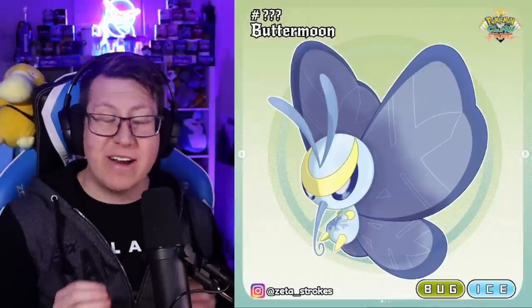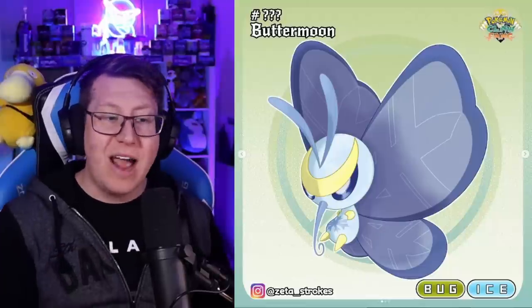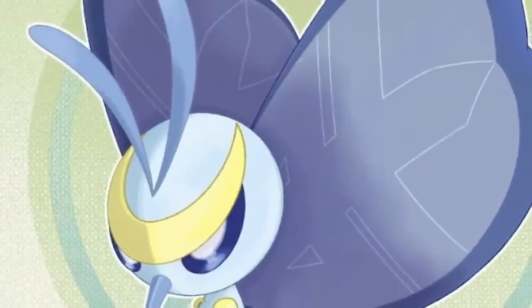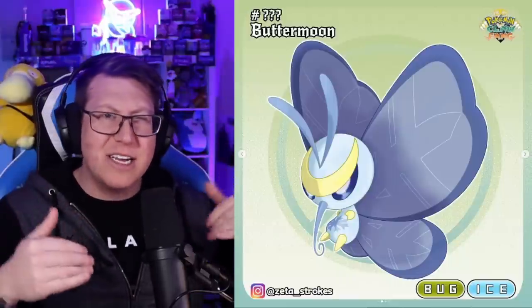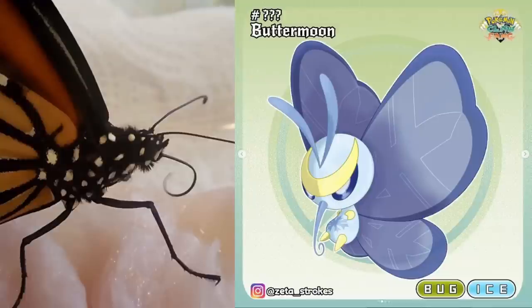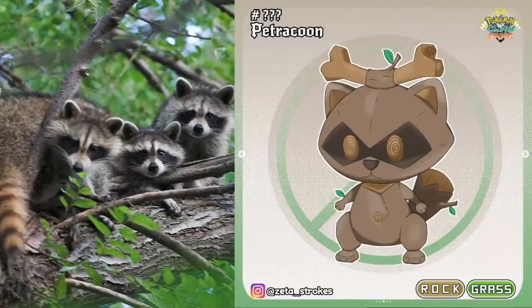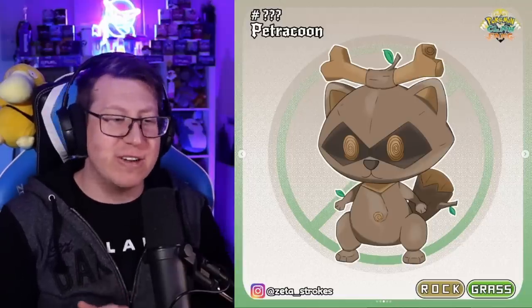We have a couple of Pokemon without evolutions. The first is Buttermoon, based on a butterfly and combining moon as well. It is a bug and ice type — it looks like it has snowflakes on the body and in the wings. It also gives off ninja vibes with that yellow headband and dangerous-looking eyes, plus the big proboscis a butterfly has. Next is one of my favorites in the region: Petracoon, based on petrified wood and a raccoon together. It's got what looks almost like a caveman bone on top of its head, but it's bits of wood with leaves coming off it. A very interesting design — this is a rock and grass type.